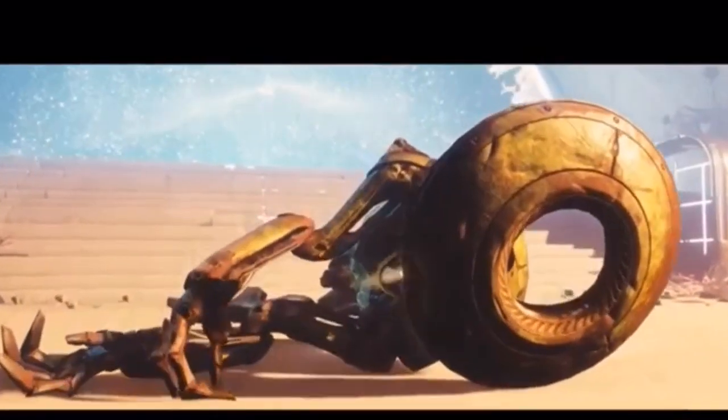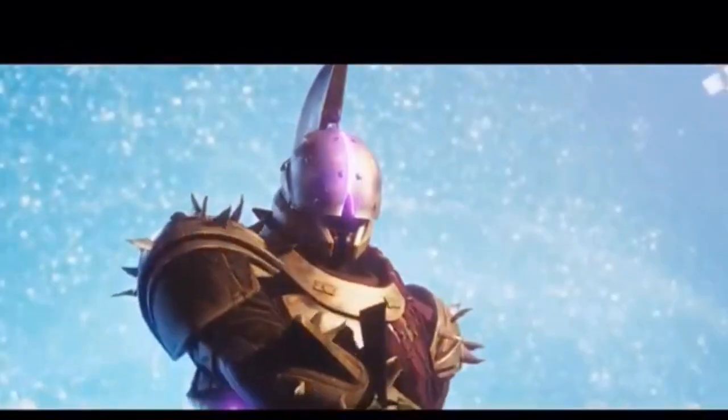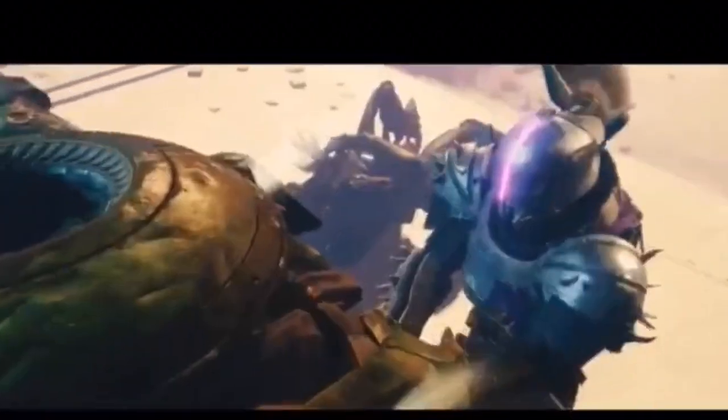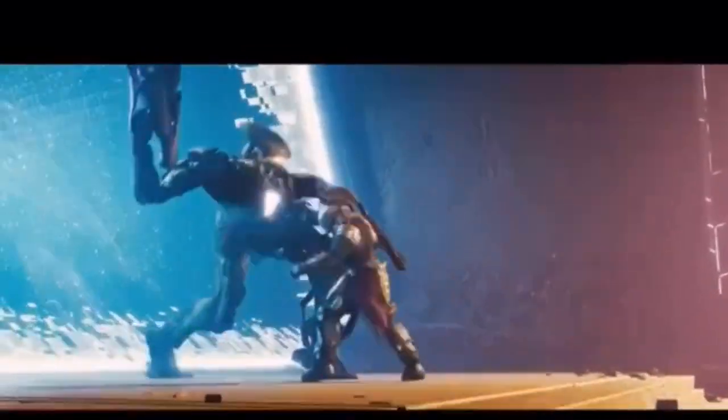For the sundial weapons, you need to rank up each obelisk. For the auto rifle and sidearm, you need to link the Tangled Shore obelisk — that's actually the first part of the quest unlocking the sundial, so you'll have those weapons accessible after that. For the scout rifle, link the Nessus obelisk. For the linear fusion rifle and grenade launcher, link the Mars obelisk. For the fusion rifle, link the EDZ obelisk.